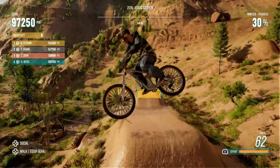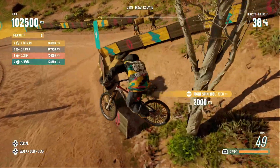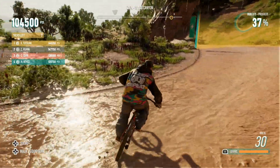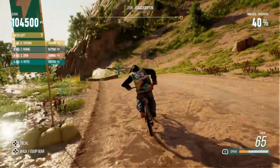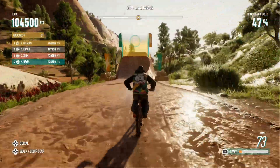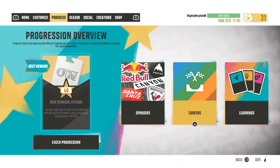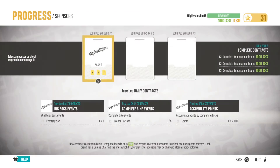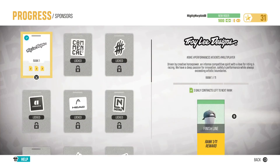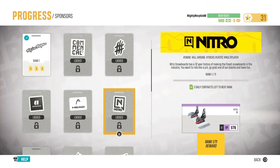Side objectives could also include placing first in a race without using the game's rewind feature. The rewind feature, as the name suggests, allows you to rewind time at the push of a button if you happen to go flying off the side of a mountain, but everyone else in the race is completely unaffected by the rewind, so you can't really rely on it. The sponsor system allows you to unlock and equip up to three sponsors, which all have tasks for you to complete that will rank up that sponsor. Completing the tasks and ranking up the sponsor provides you with cosmetic items and gear, which are often marked with that sponsor's logo.